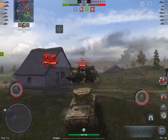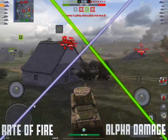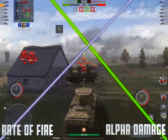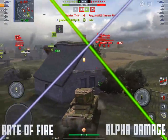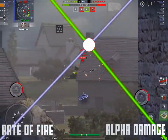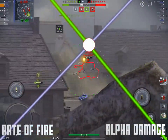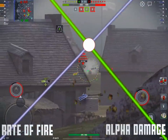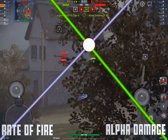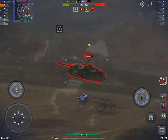Let's talk firstly about alpha damage and rate of fire. On the left we have rate of fire, on the right we have alpha damage. The bigger your alpha, generally the slower your rate of fire is, and somewhere in the middle where the lines intersect is a kind of balance. The faster your rate of fire, the more time you need to spend on a target and the more exposed your tank is.